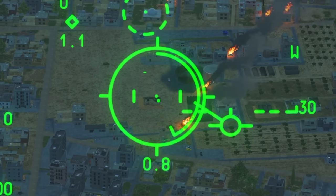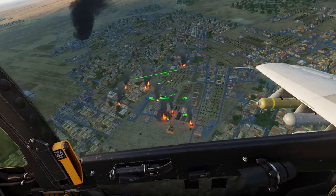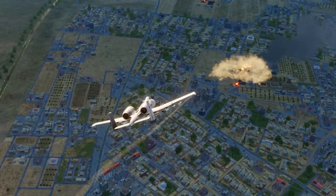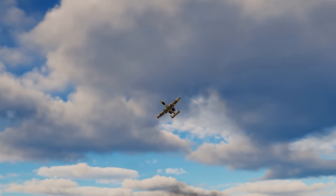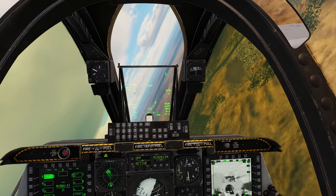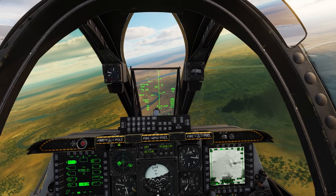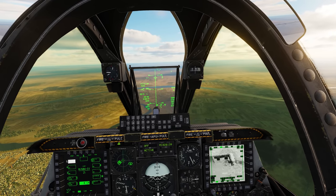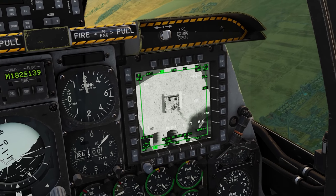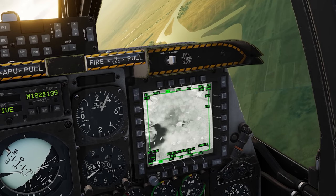Quick gun run on this T-80 - absolutely dump my 30mm into him. He's still alive, that's annoying. He's smoking though - definitely rung his bell. Let's make sure that T-80 is destroyed and everything else down there. Friendly units can clean up the rest - that's going to be it for me, we've been working out here for quite some time. I'm going to drop a JDAM on him - he's got it set as an SPI, sensor point of interest. Now we just wait for that JDAM to hit him right in the head. There it is - right in the head. Shack - one T-80 destroyed.